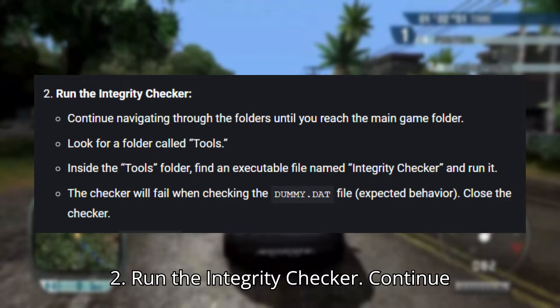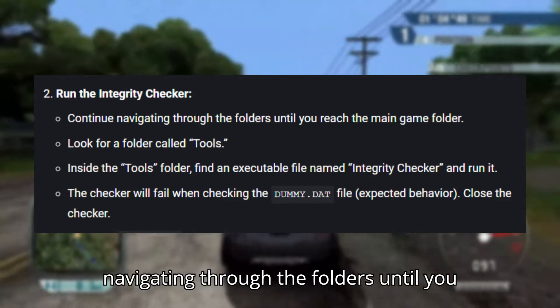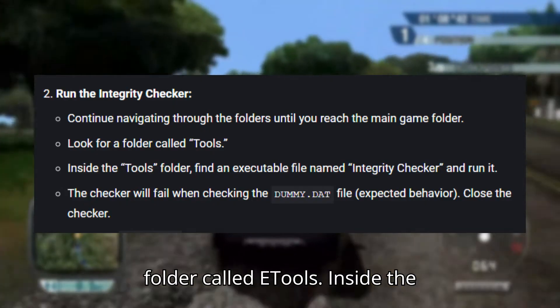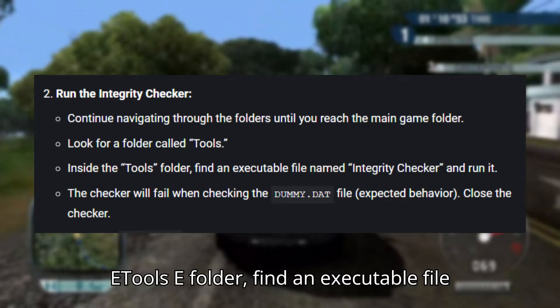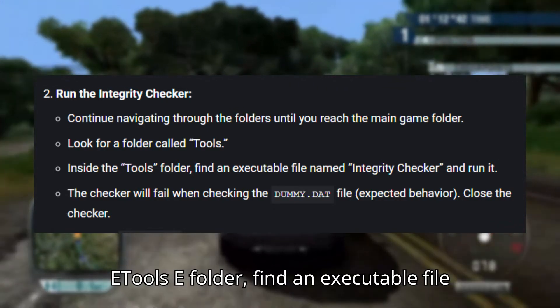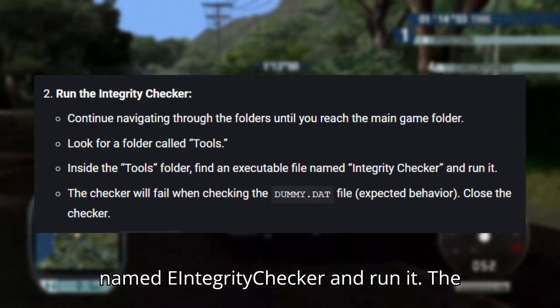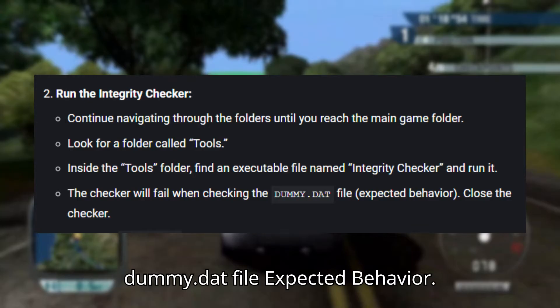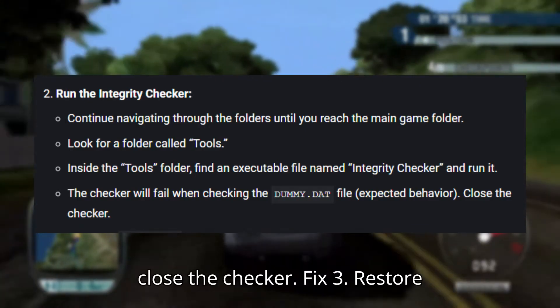Fix two: Run the integrity checker. Continue navigating through the folders until you reach the main game folder. Look for a folder called eTools. Inside the eTools folder, find an executable file named eIntegrityChecker and run it. The checker will fail when checking the dummy.dat file — this is expected behavior. Close the checker.